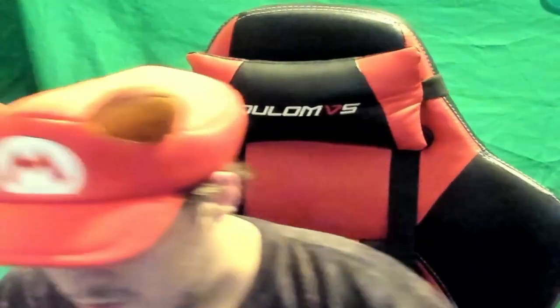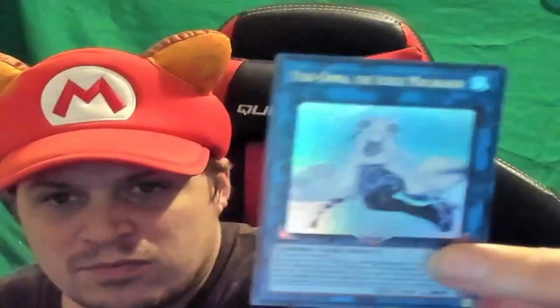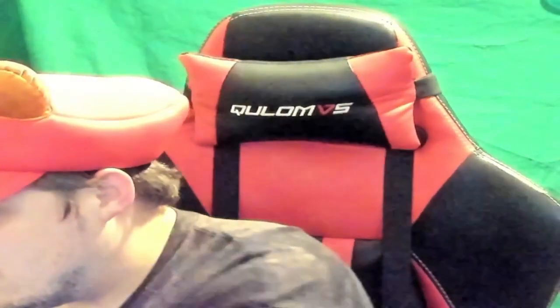These packs are interesting because you only get five cards but they're usually all holo or all good. We got Blue-Eyes Abyss Dragon — wow, I didn't know Blue-Eyes went even further. Icicle Micas — whatever, comment down below what you see. We're gonna make better lighting because this is horrible. Magician's Restage — that's interesting — and Chaos Hunter.